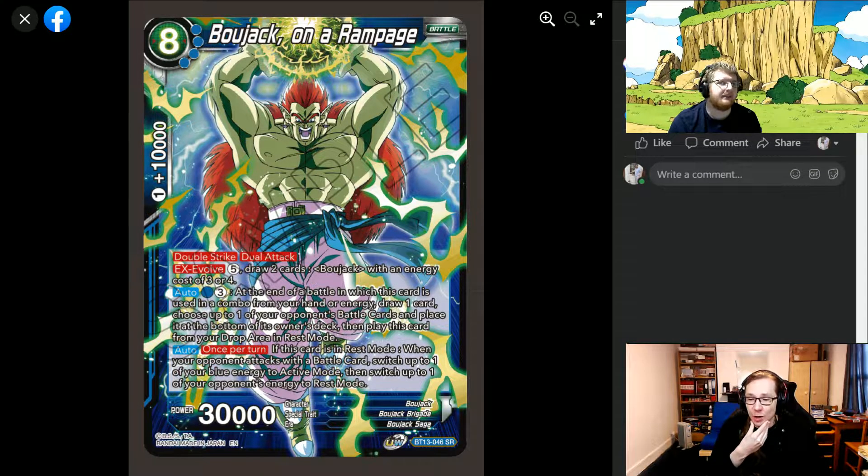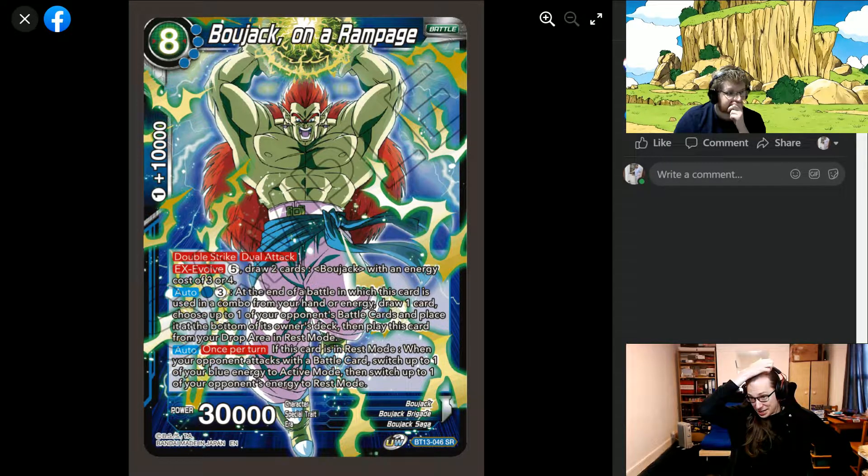So essentially this can work with multicolor, that's really nice. There's an auto: one blue and three energy — at the end of the battle in which this card is used in a combo from your hand or energy, you draw one card, choose up to one of your opponent's battle cards and place it at the bottom, then play this card from your drop. So you pay four energy, remove a card, get a 30k dual attack double striker — and you can combo it, he's a zero-cost 10k combo.